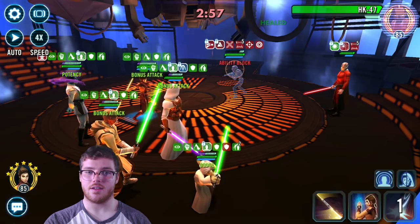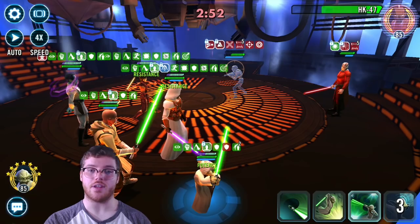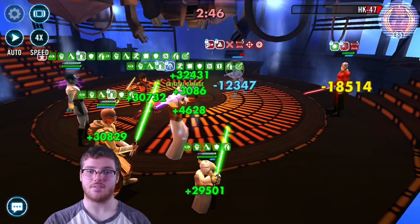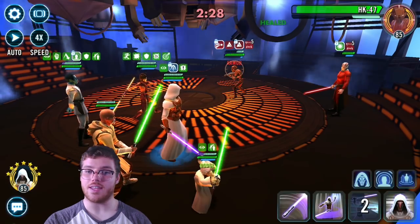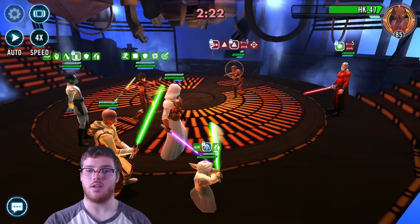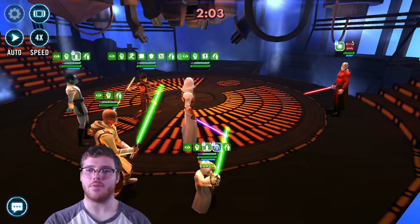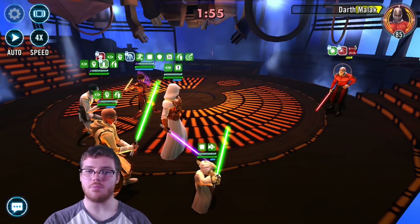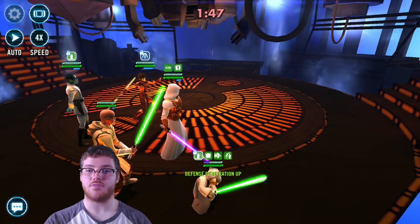I could hit auto from here, but since this is Grand Arena, I'm going to keep playing and try to make sure I get a full 60. HK can be really pesky with his healing, so you want to focus on getting some big hits from Yoda and Jedi Knight Revan. We got him killed — everyone's at full protection. We want to ability block and stun, and fracture Malak as much as we can. Because he's fractured, he doesn't get to take his bonus turn, doesn't heal, and we'll be able to kill him.